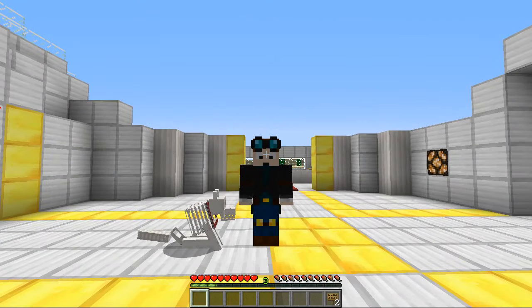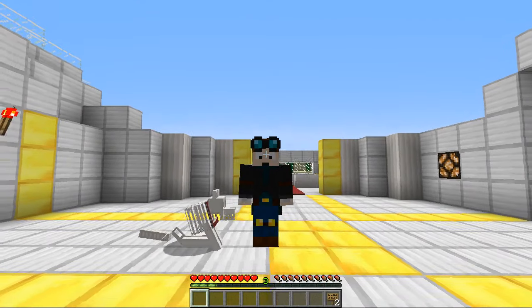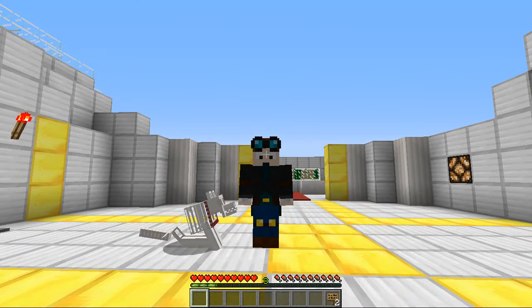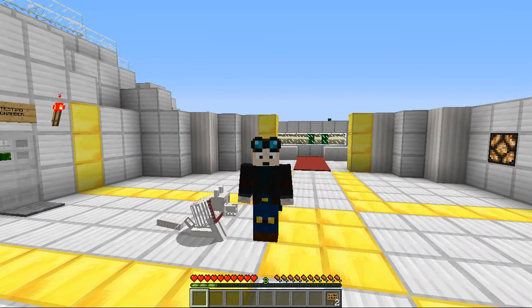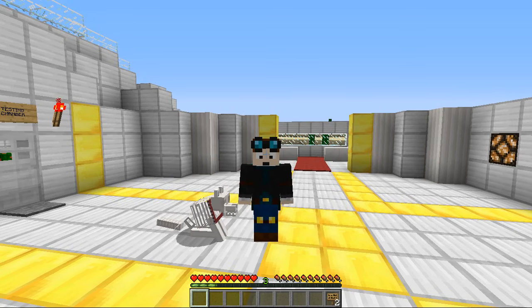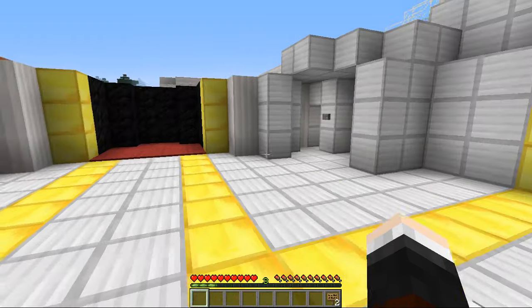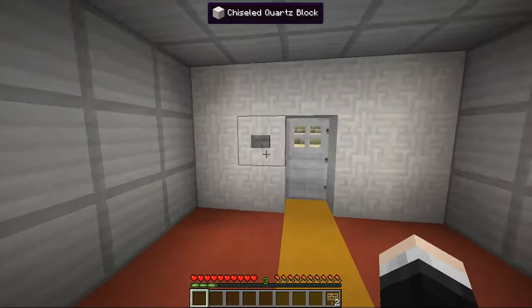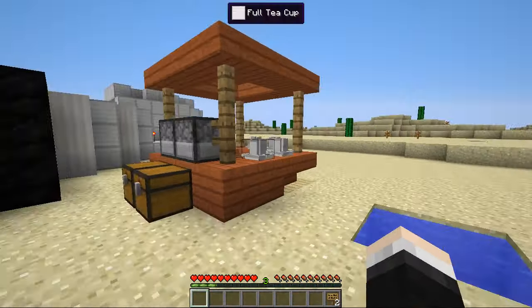Hey everyone, Dan here from the Diamond Minecart, and welcome to another Minecraft Mod Showcase. Today Trayaurus and I are going to be attempting a challenge called the Beverage Stand Challenge. Thanks to today's mod, we're going to be able to craft and create both tea and coffee right inside our Minecraft world. Let's have a quick peek outside at the place where we're going to be selling our stuff — we've got two stands, one each. Trayaurus, how you doing buddy?